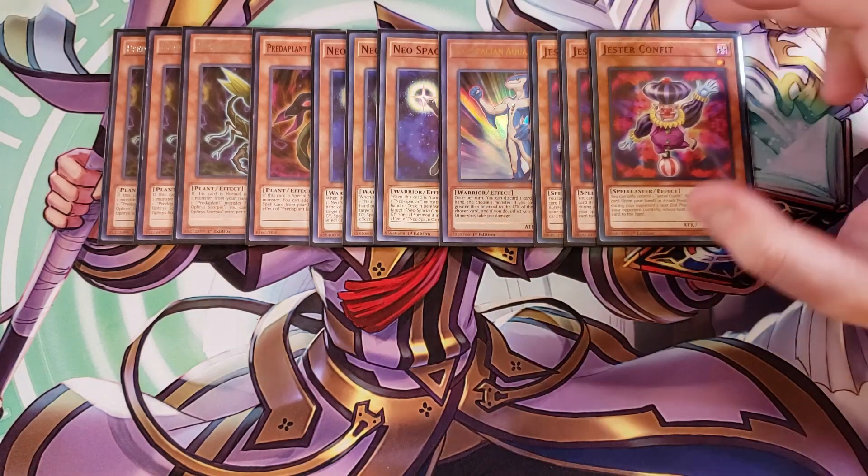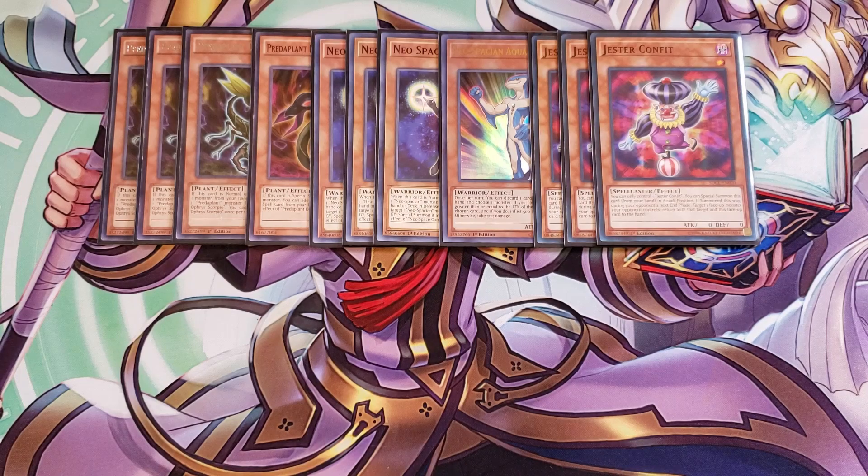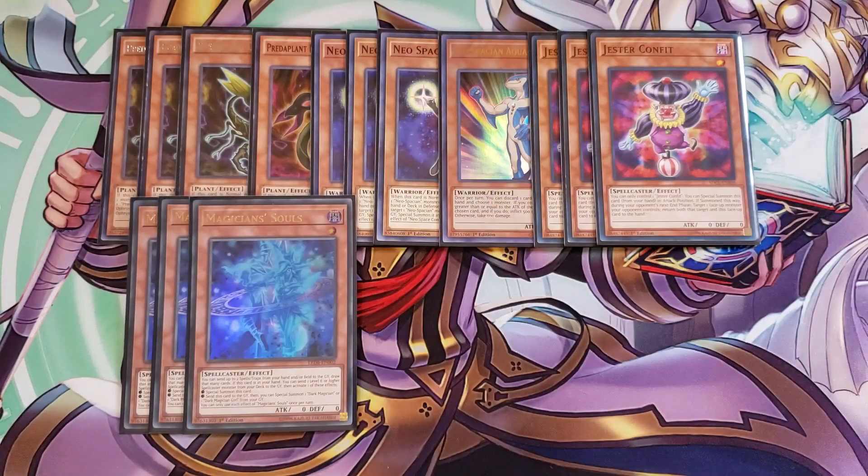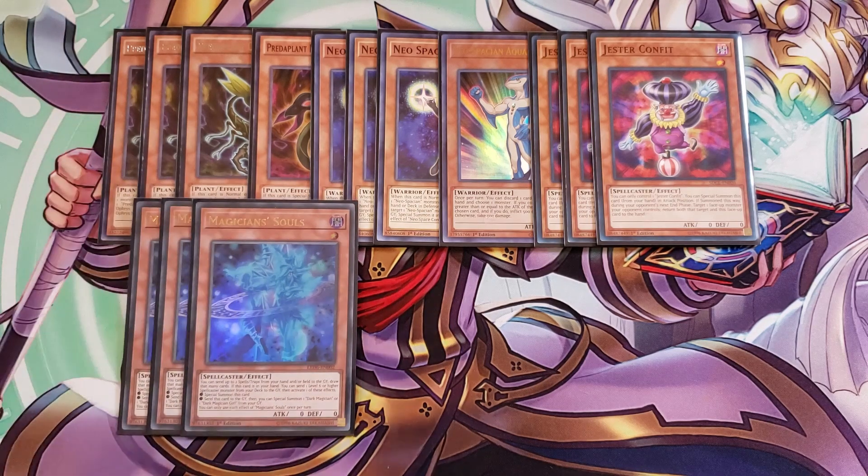We're playing three copies of Magician Soul. It's kind of like Neospation Connector in that you can send this card to the graveyard and send a Dark Magician from your hand or deck to the graveyard. Then you can either special summon this card or special summon the Dark Magician you sent. This is super helpful for getting Dark Magician into the graveyard or getting Magician Soul to the field to link summon into Anaconda.